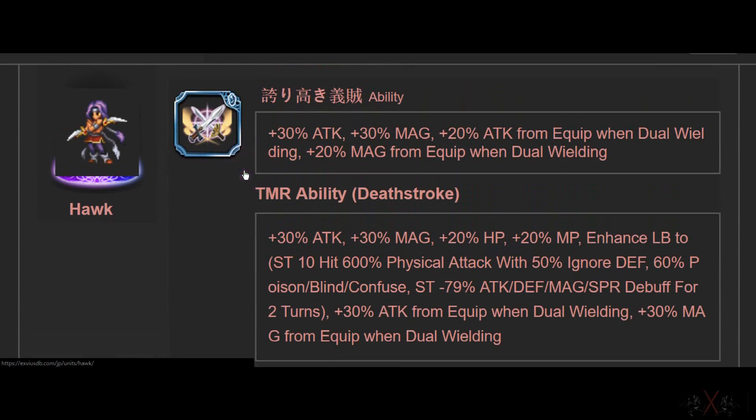Next is Hawk. This is a limited edition. It gives 30 Attack and Magic — so it's a hybrid passive. And 20 Attack with dual wield and Magic, so total of 50. Non-lockdown.